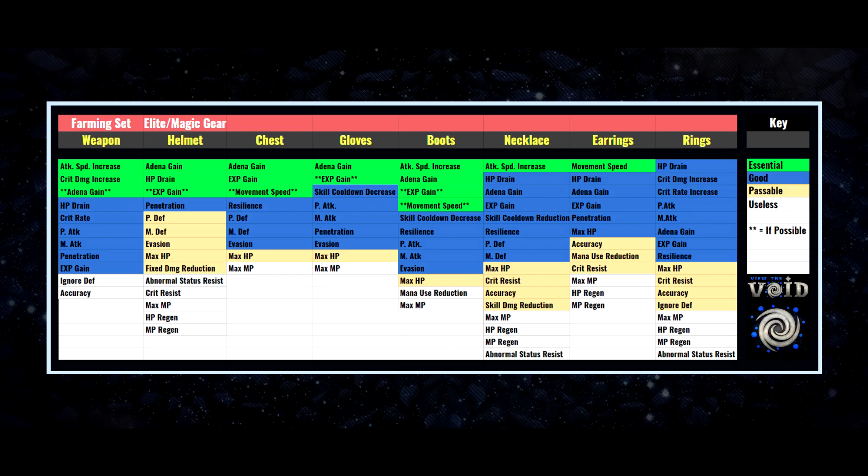For the helmet, adena gain is tier one and HP drain is also tier one for staying alive — you can't farm if you're dead. For the chest, adena gain is tier one; EXP gain or movement speed are great as well. Gloves: adena gain tier one, EXP gain helpful. Boots: attack speed is absolutely necessary — you should already have this from your PvP set — with adena gain, EXP gain, and movement speed as secondary. Necklace and earrings should carry over from your PvP set with attack speed and movement speed respectively.